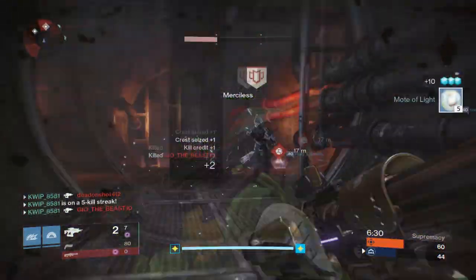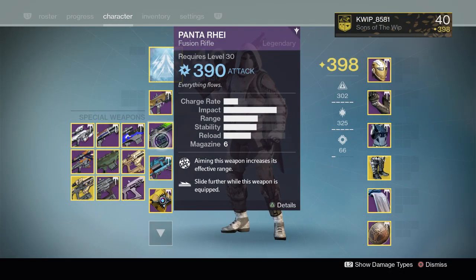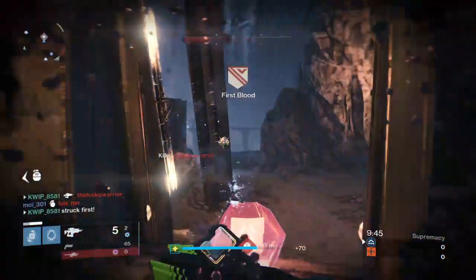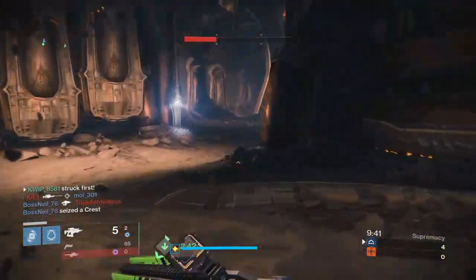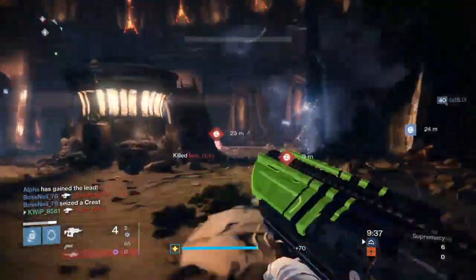Diving right into number 5, it is the Panta Ray. The Panta Ray is a legendary fusion rifle and it is the crucible fusion rifle from Taken King. You can get this weapon from Crucible Drops from Shaxx. It is in the mid charge rate archetype of fusion rifle as it does 46 damage per bolt, so it requires 5 of your fusion bolts to kill someone.